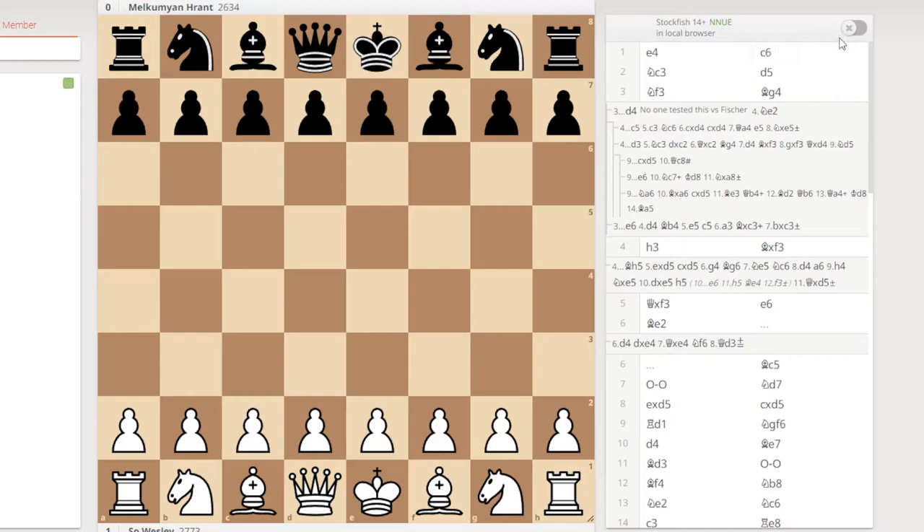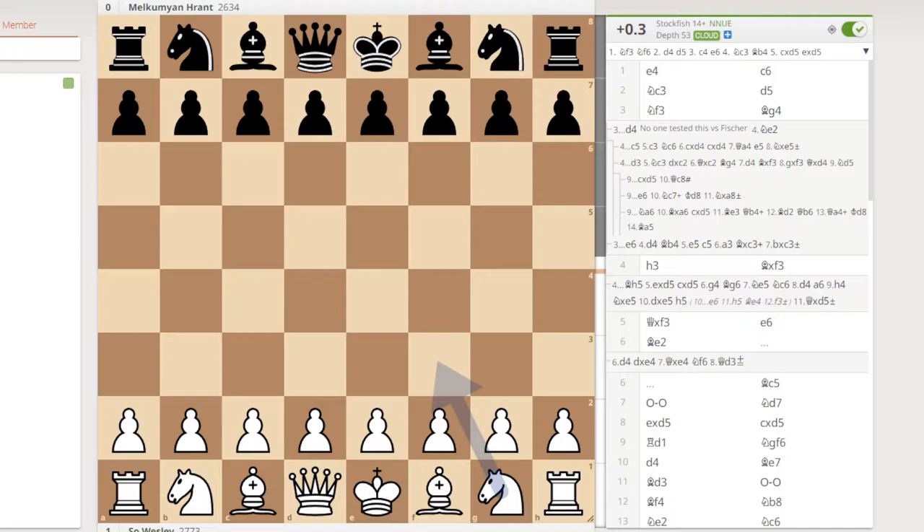Hey guys, this is Chess Fanatic and we have a new game here that I just want to study. How about we study together just to learn some more interactive things that we can do with chess. This is a very famous game between Wesley So and an opponent — I'm not exactly sure how to say the name. Anyway, let's just start with the game.